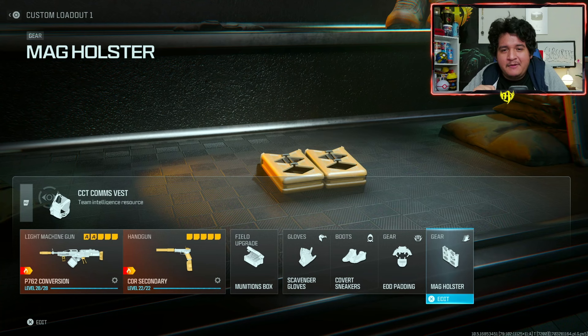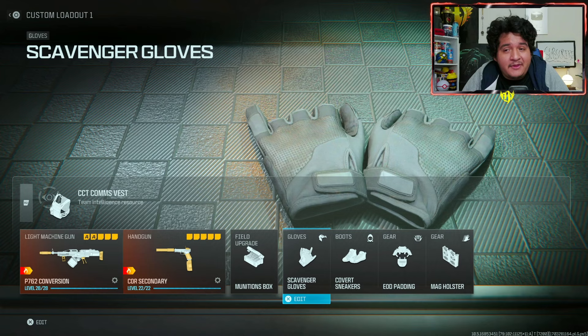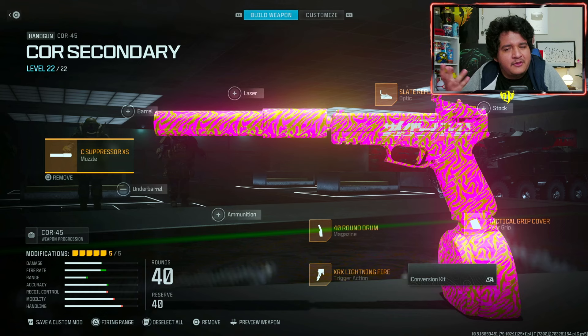I'm sure you guys are done with my blabber, so here's my perk loadout. We got mag holster to reload a little bit faster, EOD padding, covert sneakers, and scavenger gloves. I'm able to run these four perks because I'm running the comms vest, which allows me the ability to run four perks, as well as get some amazing UAV pings and upgrade the ammo box. My secondary is the Core 45 with this build — the usual build that I don't really change. This gun is just amazing as a secondary.